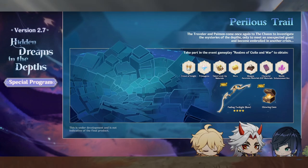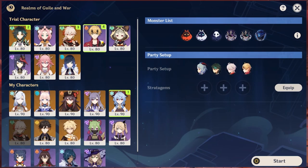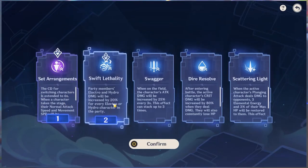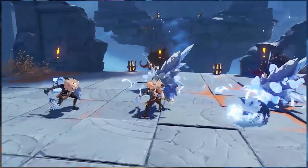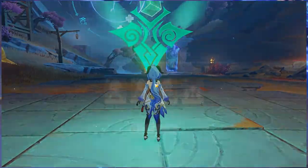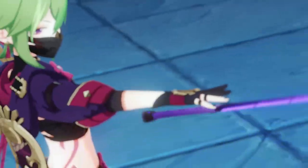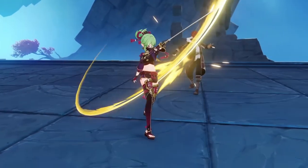The Realms of Guile and War can be unlocked after doing an Archon Quest called the Perilous Trail. In this event there will be some domain-type rounds — three rounds total, and each round will have three waves, but the last round will only have two waves. You defeat enemies, get points, and can repeat to unlock the bow. You can also get ascension materials from this event.